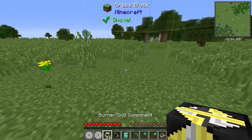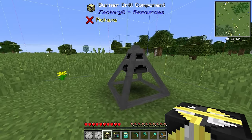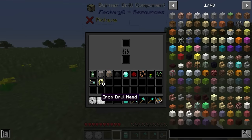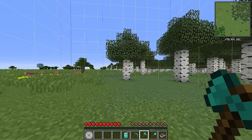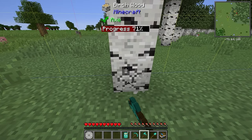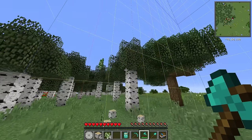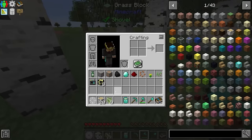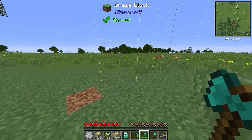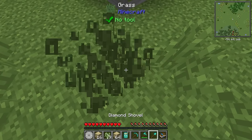All we need to do is take these burner drill components — place down eight in a two-by-two-by-two cube — and we get a burner drill. We place in one of our iron drill heads and some fuel. I'm going to chop down one of these trees for wood. We did very graciously start with a diamond pickaxe, axe, and shovel. It looks like we have some kind of tree-felling mod installed too, because the whole tree comes down at once, which I love. Crafting the logs into planks gives us fuel for the burner.